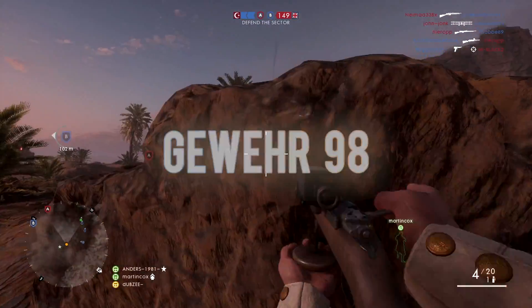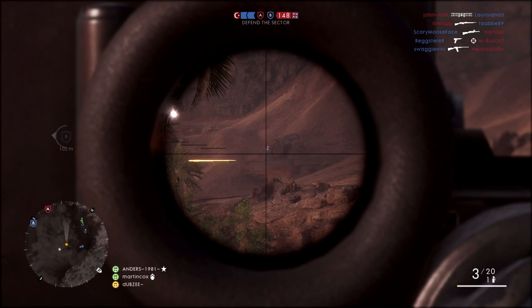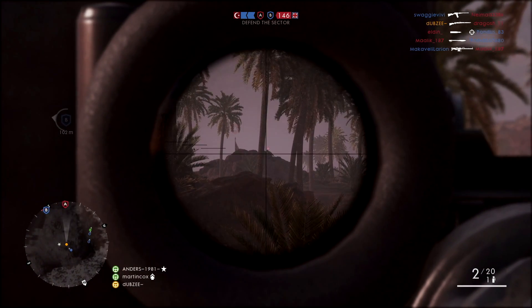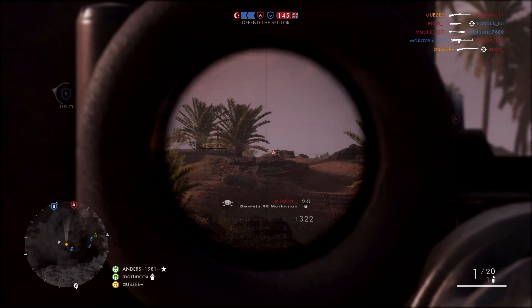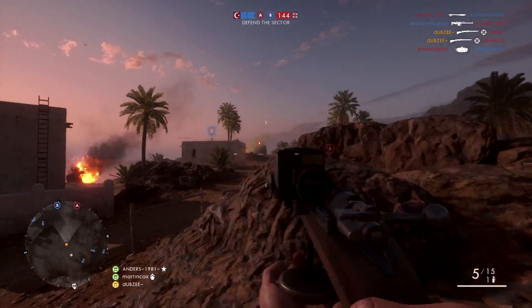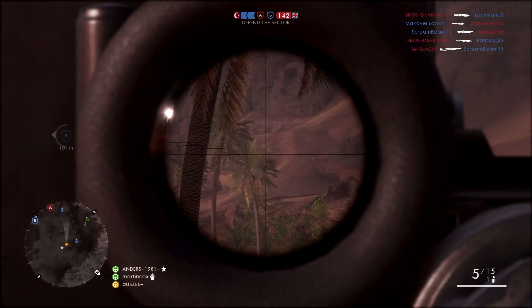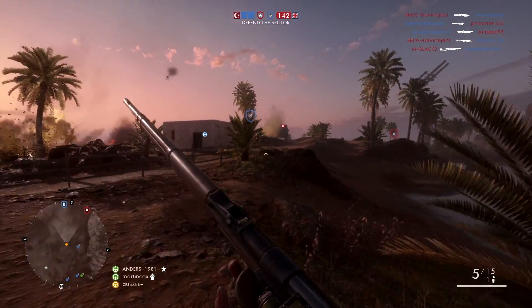The next rifle is the Gewehr 98, with a sweet spot starting at 80m out to 118m — you'll want to be sat well back and be patient with each shot. The one benefit to this gun is its high muzzle velocity of 880 metres per second. In other words, the bullets travel fast, so even though you're sat well back, when you take a shot the bullets will reach the enemy quickly. Just take your time and line up each shot perfectly and you'll still be picking up those one-hit kills from way back.